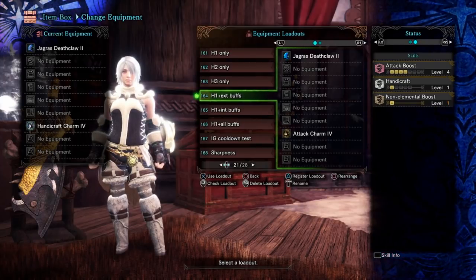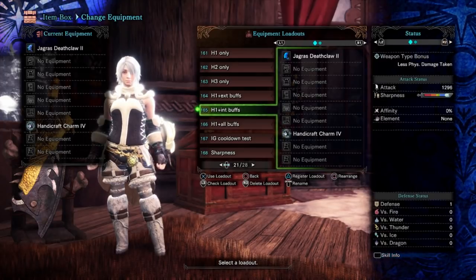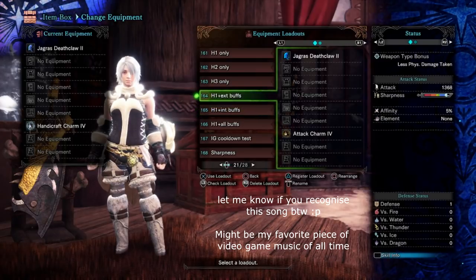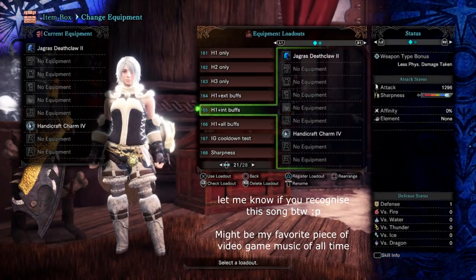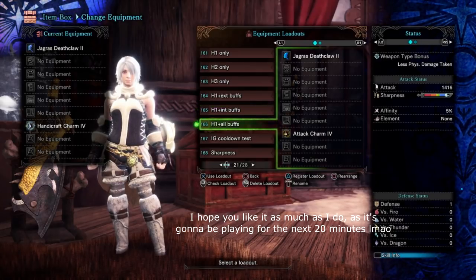I'm going to be using might seeds, might powders, demon drugs. I've got attack boost on the set, non-elemental boost on the set. Whereas for internal buffs I have none of that, but what I do have is an augmented weapon. I've augmented it and custom modded it and added all the attack I can, just to see if the internal buffing via augments and the external buffing via buffs contribute differently to the way health augment works. Then I've got one stacked with both, just for good measure.